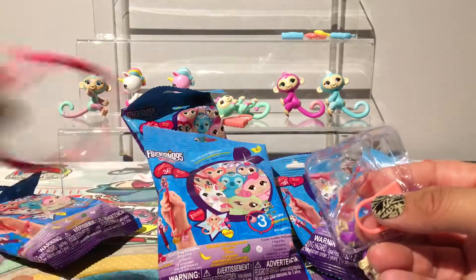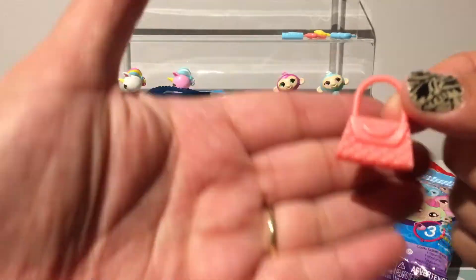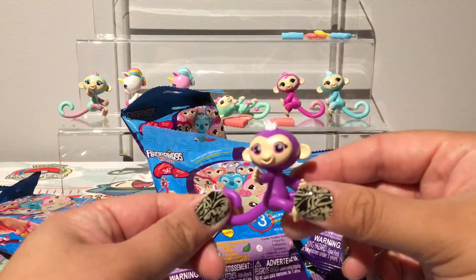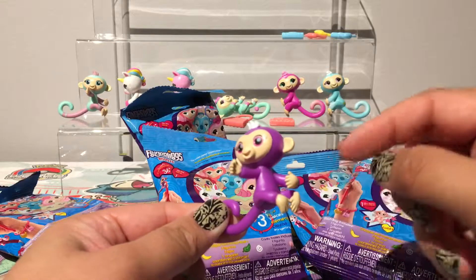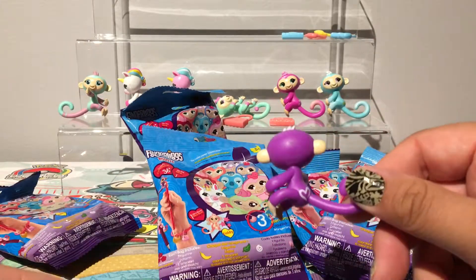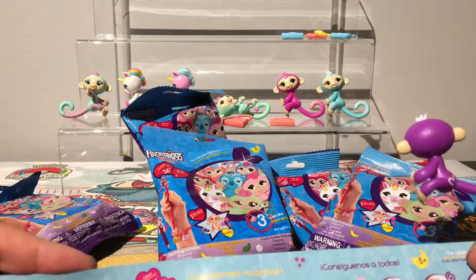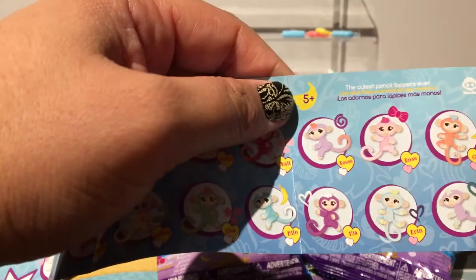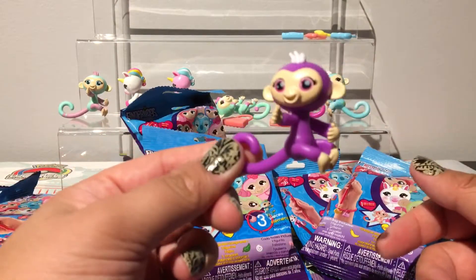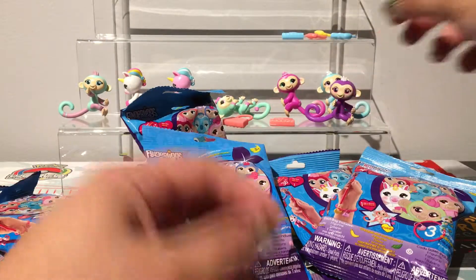Pink bracelet with hearts. The charm is a bag with bananas. We got a purple monkey — same pose, just one hand, but I like the purple color. On the back there's a pink and white heart. This is Mia, and she has a white heart which means she's a common. Still a nice one to have — we didn't have that one yet.